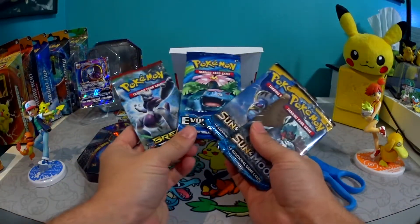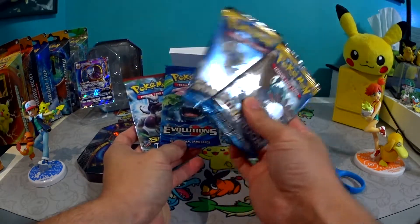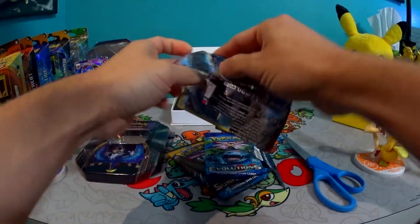What comes inside is a Breakthrough, Evolutions, and two Sun and Moon packs — obviously the ones that I want right now. Let's open up the Breakthrough first, which is somewhat old and I could care less about.